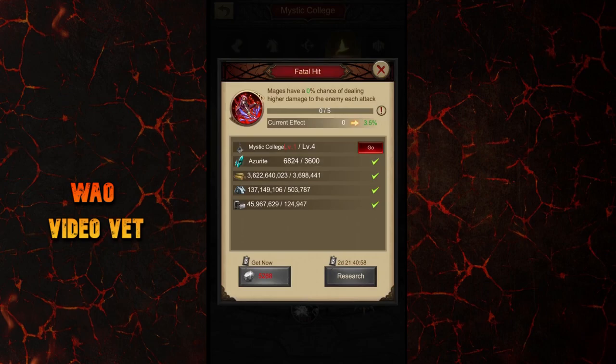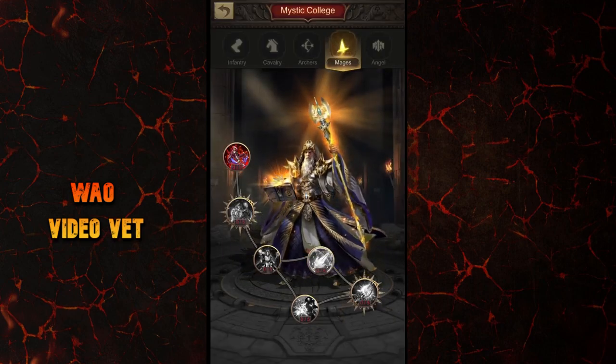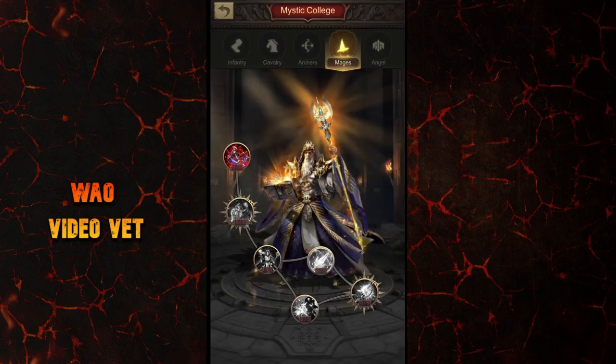Coming to the mages, the first skill is already great — called Fatal Hit. Mages have a 3.5% chance of dealing higher damage to the enemy each attack. Then Fanaticism is even better: mage attack damage is increased by 4.5% at level 1, which is super nice. The first three skills are again similar to those of archers, except for the Pierce Armor skill which applies only when attacking infantry, not cavalry — so mages need that extra boost against infantry, not cavalry. It's not really that great either, just increasing the base attack.